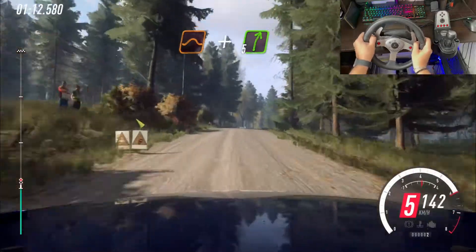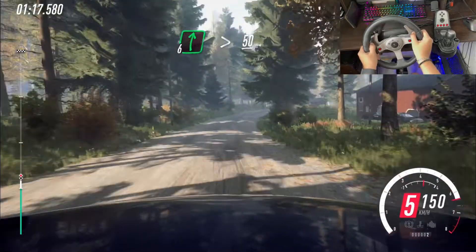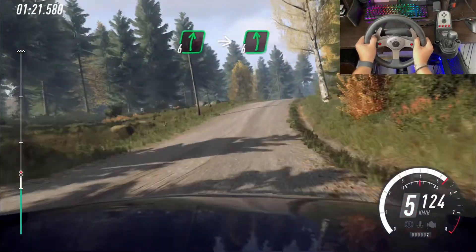Past junction, 6 left of a crest, into 6 right, tightens, and keep left of a 50, 6 right of a big crest, into turn 6 left, 80.